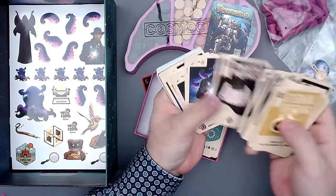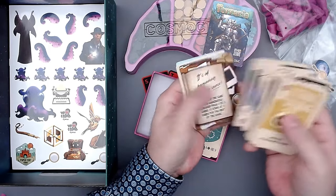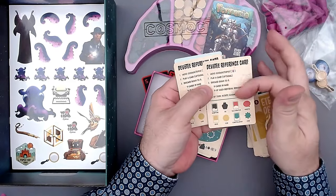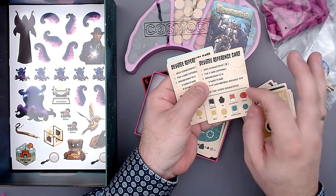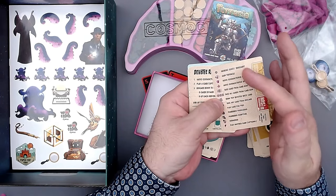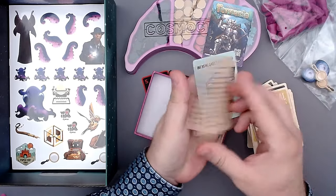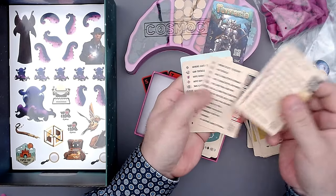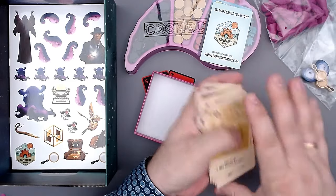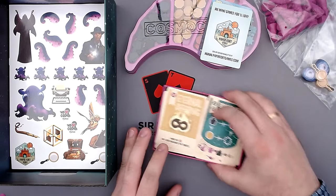And then here we have the investigator cards, which are important to play the investigator. And here are the reference cards - I knew there were reference cards. Here you have what you do during a turn, what the main resources and card types are. And on the back, you have the explanation of the different symbols. And there seems to be some asymmetry here, actually. You see starting hand - and these are three different starting hands. That is something new that I haven't known so far.